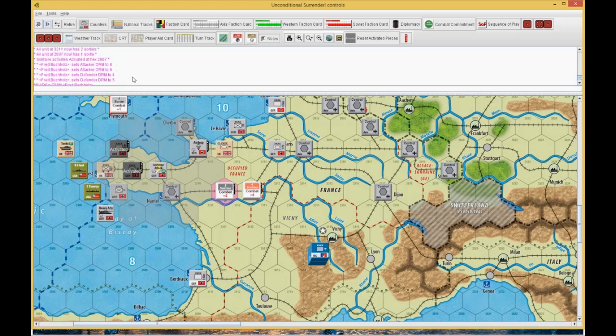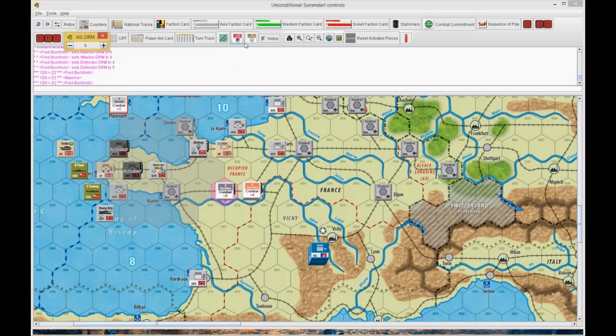Actually, those were our aircraft — the five, six. And then I only rolled a two, but he rolled a one. But a two plus all my die roll modifiers — which was like up to a plus nine — flipped him.